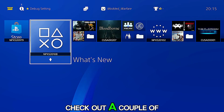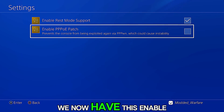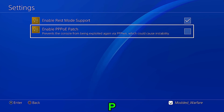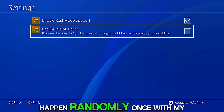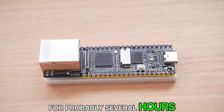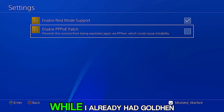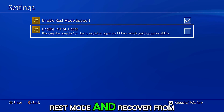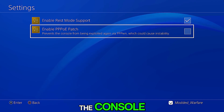With everything set up, let's check out the new features. If we go into GoldHen and down to settings, we now have this 'Enable PPPoE patch' option — it prevents the console from being exploited again via PPPoE, which could cause instability. I've actually had this happen randomly once with my LuckFox Pico: the console had been running for several hours, and then just randomly I noticed it started trying to run the jailbreak again while I already had GoldHen running, even though I hadn't done anything.